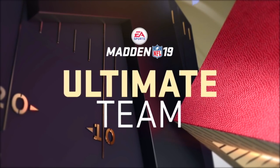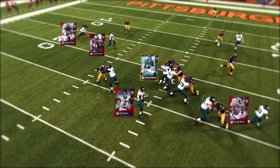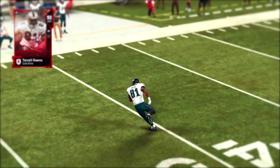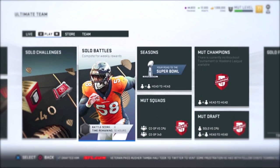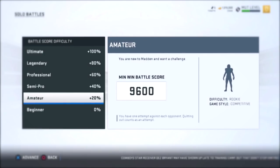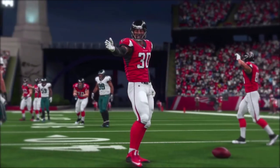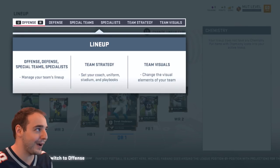Welcome to Madden Ultimate Team. Collect stars from today and legends of the past to build your Ultimate Fantasy Team. There's a whole new way to upgrade your players in Ultimate Team this year, giving you more options than ever to boost a player's stats and ratings. Take your Ultimate Team back to the field in all your favorite modes, or prove you have the best team in the all-new solo battles. Earn some of the best rewards in MUT. So this is the starter team - a whopping 60 overall and level 1.